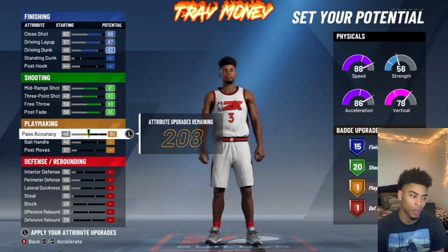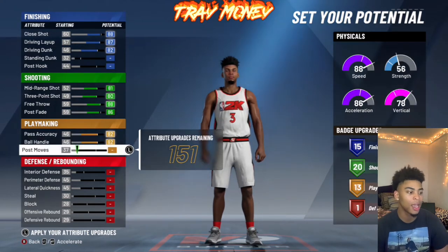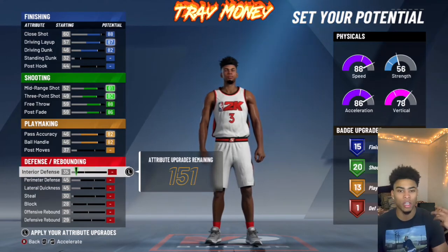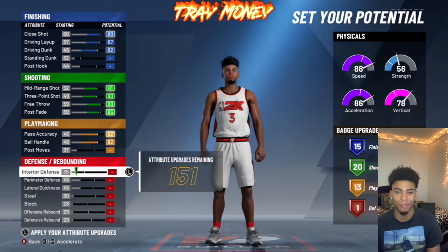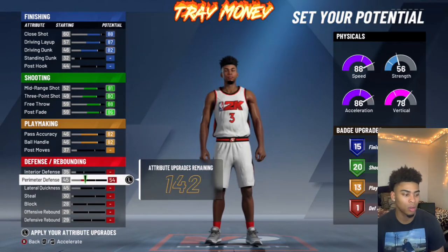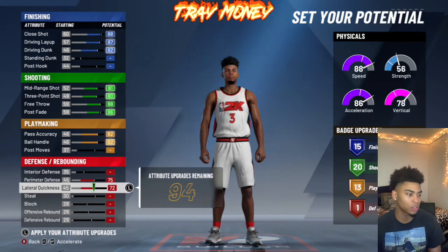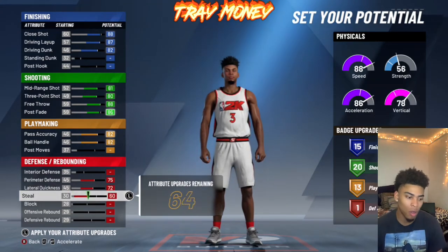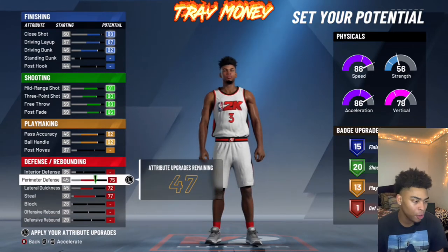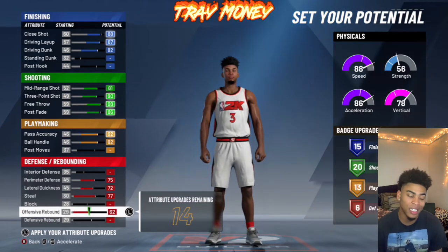Pass accuracy is going to go all the way up, and ball handle is going to go all the way up until we get 13 badges. We're going to go perimeter defense all the way up. Lateral quickness, we're going to go all the way up on that for steal — we need our steal. We need to be able to take the ball if someone can't dribble or they're trying to put it in front of us. Here's the hack: you can go to offensive rebound and put that up, and it'll give you six badges.